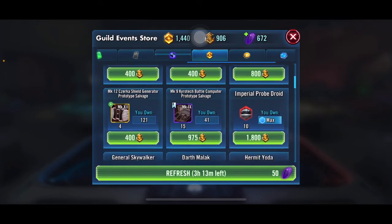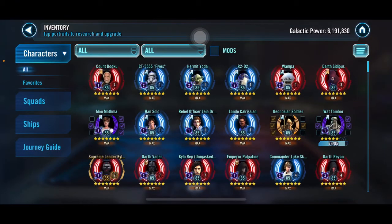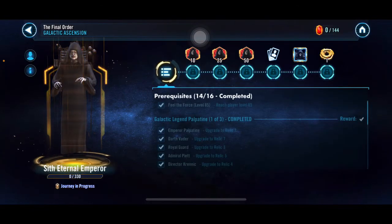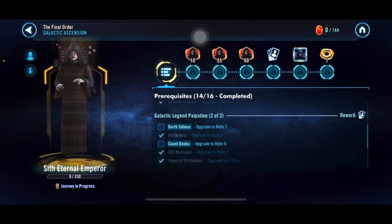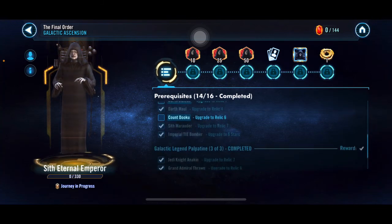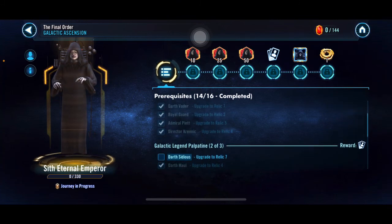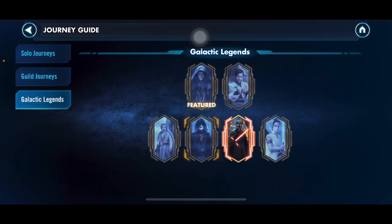Looking at General Kenobi — maybe the Malevolence is all for ships. In the journey guide for Palpatine, I'm at 14 out of 16 requirements. I'm doing Dooku first since he only needs relic 6, then Sidious who needs relic 7, and then I can finally work on getting Palpatine — maybe by March.